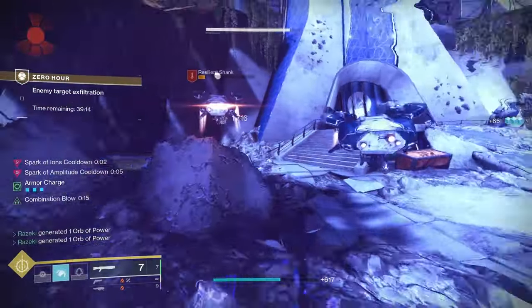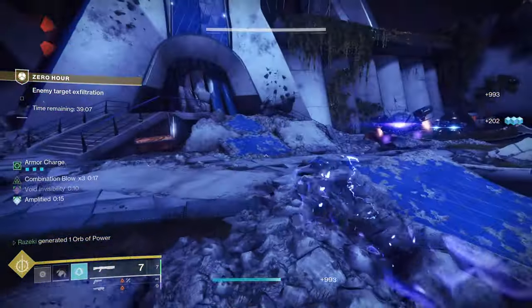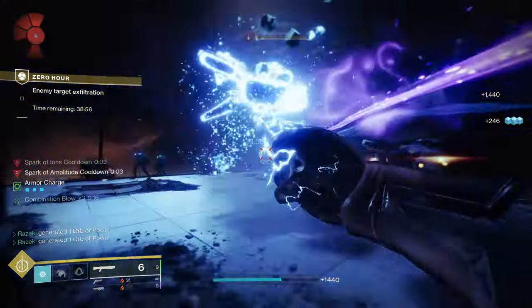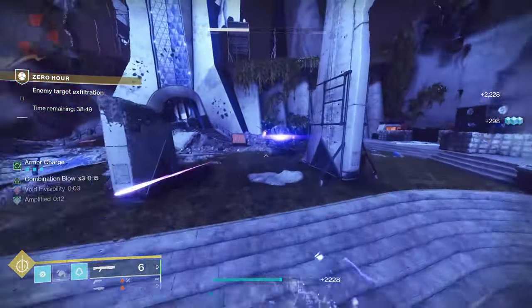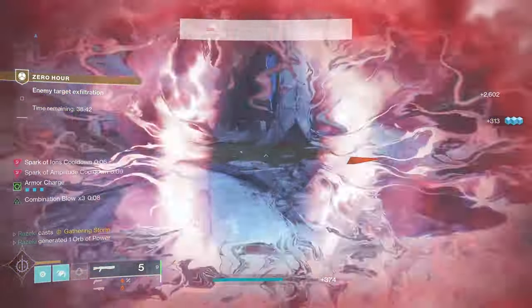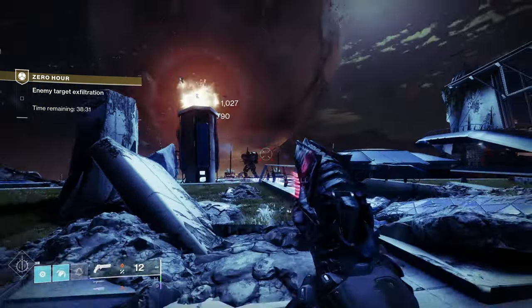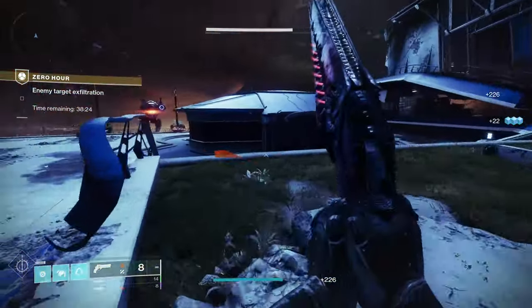Some other options for this build include the Threaded Specter aspect to create a ton of clones while doing our combo — though Radiant Dance Machines didn't allow for this, it's possible infinite Threaded Specters will still work in the final shape since the Combination Blow dodge refund is not a special dodge like it is on RDMs. The new Balance of Power exotic could make this insane, giving you access to infinite empowered Threaded Specters. You can also make use of any exotic that interacts with the melee combo like Assassin's Cowl or Liar's Handshake. Exotic class item perks like Spirit of the Assassin, Syntheseps, Drafalcon, Wormhusk, and others can all be included depending on how you want to play.